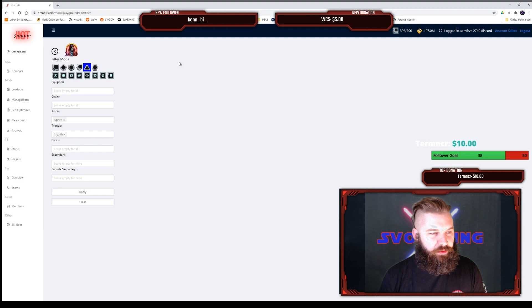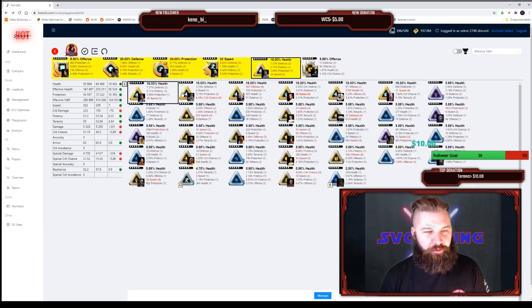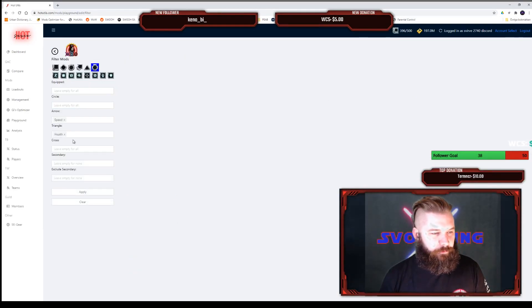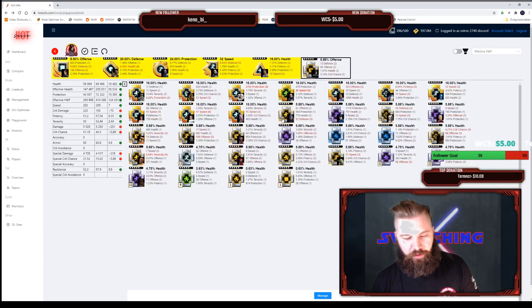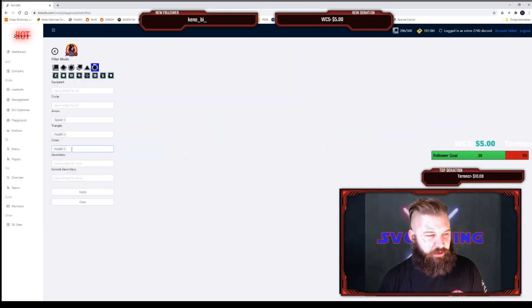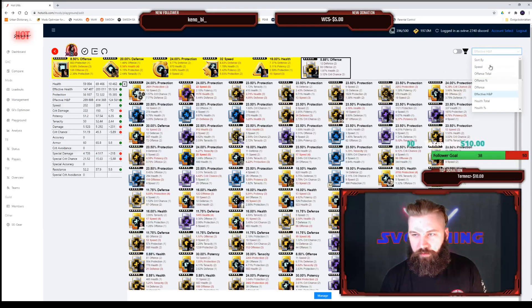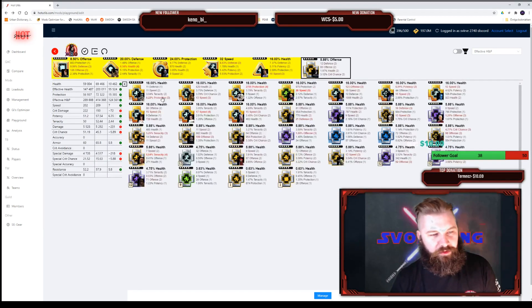I'm going to go for a health triangle. Since I don't have Supreme Leader Kylo Ren yet, I usually play with Kylo Ren as the leader, so I like having a lot of health on him for the health regeneration when he gets debuffs. We're going to go for health on the cross as well. As you may notice, when I wasn't filtering by health crosses, it was going for protection primaries because that gives a higher effective health and protection.